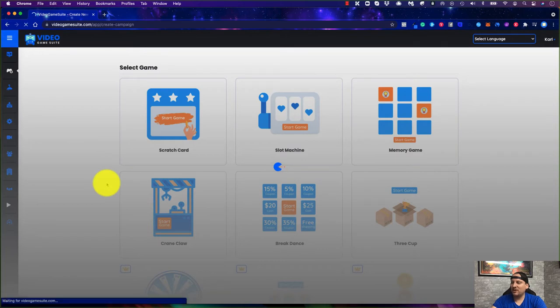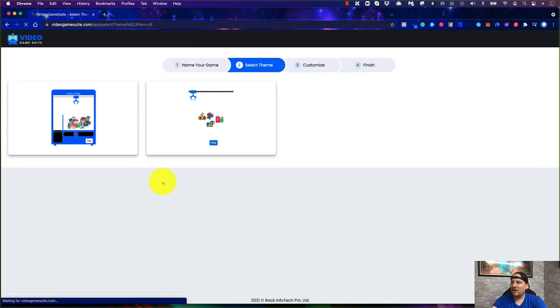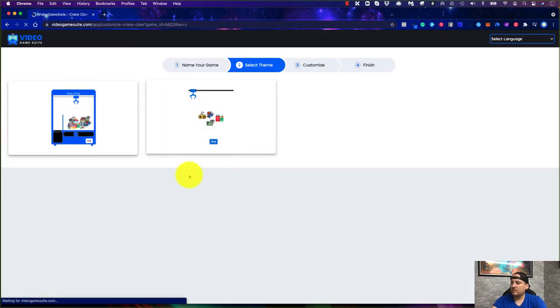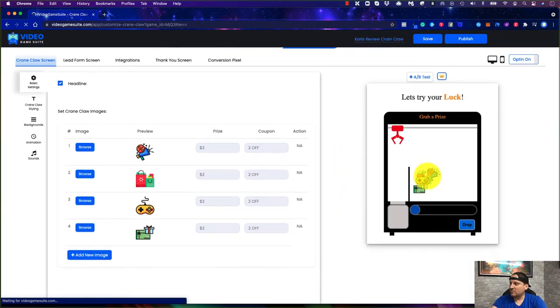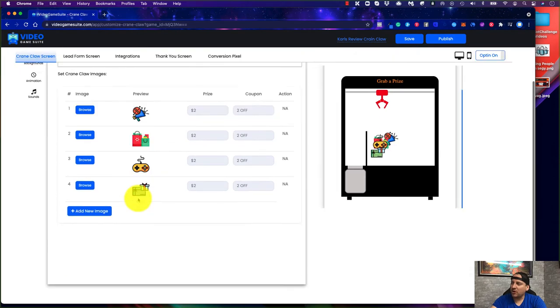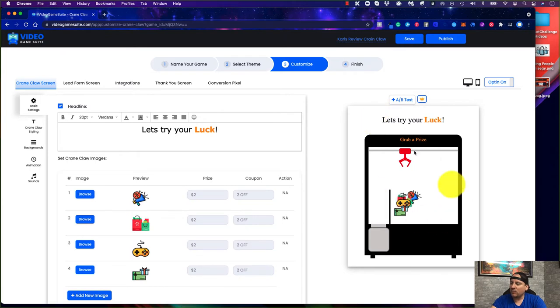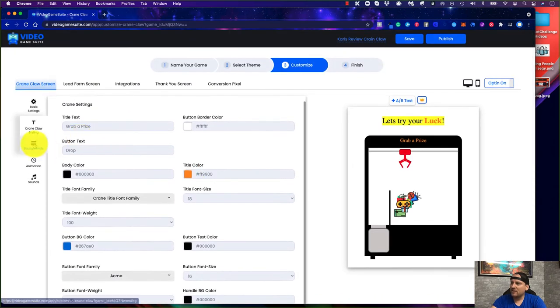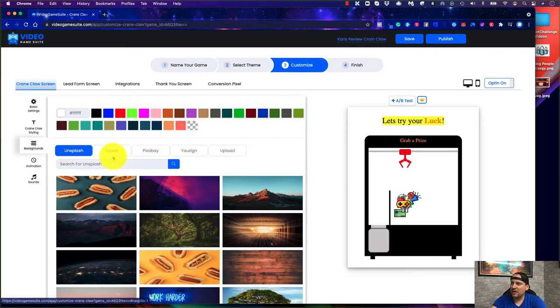The crane claw is like the machines we use with kids to get stuffed animals — you can get your users to do the same thing. It's fun and engaging; when people see it they want to play. Here I can pick a theme, and then it loads up. These are all editable — you can set what the value of each item is, upload your own images, add or edit text, add a background, and make any edits you want here.